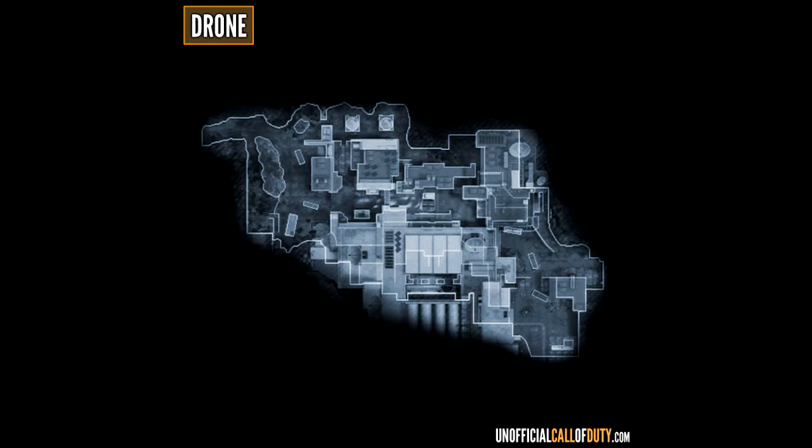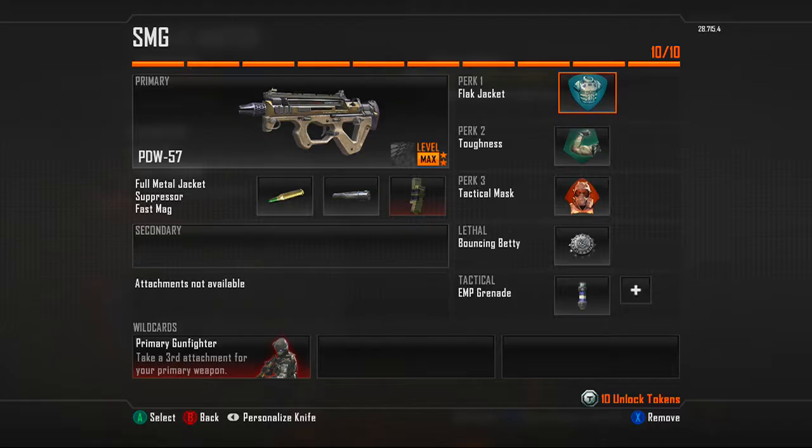Hey guys, Xbox 360 Kill Monster here with another video. This is our new series we're calling 'How to Rush' videos, where I show you my class setup and the best way to use that class. Right now there's a picture of a drone because I'll be doing this on the Drone map — the worst map in people's minds, but it's not that bad when you're trying to rush because there are so many good spots.